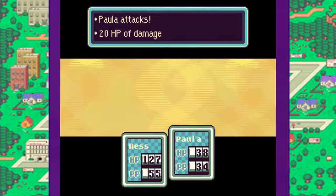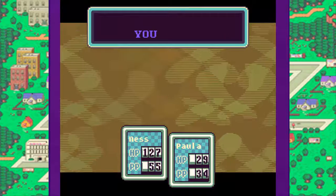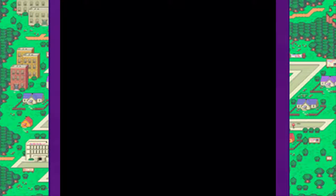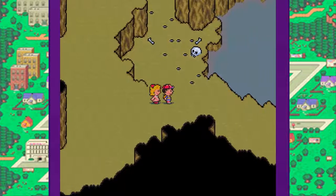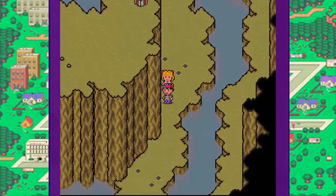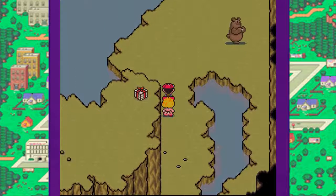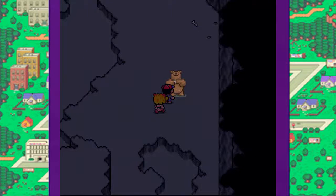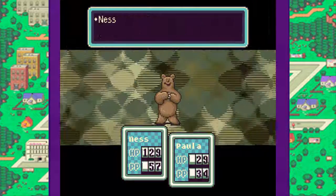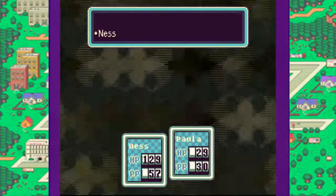Let's just attack. It only did 9 damage. It became tame, and Ness grew up to level 18. PK Flash Alpha — that is really good. It can make enemies cry, and their attacks will miss often. Sometimes PK Flash can even one-hit KO enemies. We encounter a bear — let's use PK Freeze Alpha and not waste a lot of PP. Mighty Bear takes 105 damage. That's a lot!